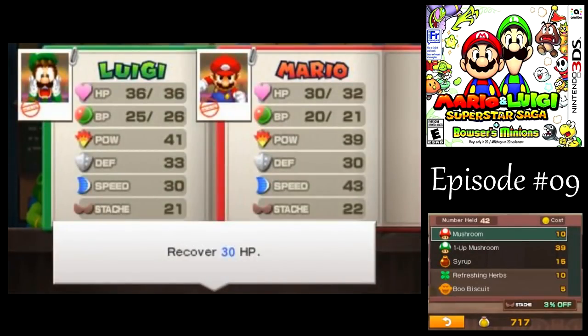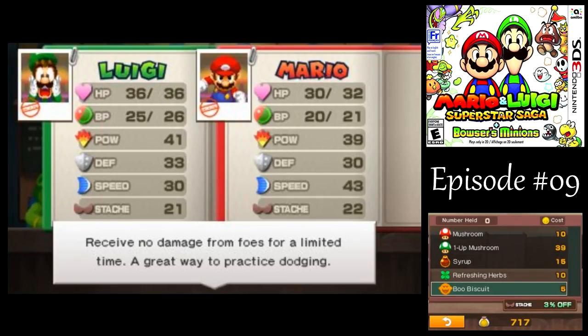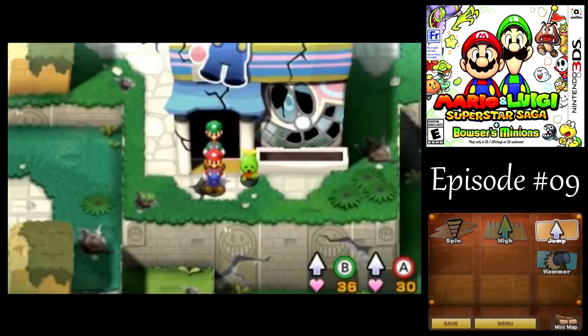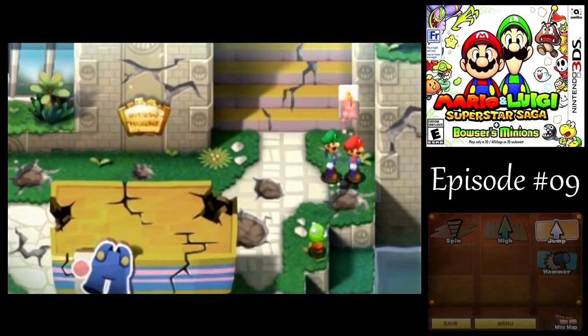They just sell regular consumable items that do standard JRPG stuff. They've got Boo Biscuits — I don't think I've ever used those, but I suppose they could be useful for what they say they could be. Okay, let's get out of here and head on up to the actual castle. This is just like the castle town, I guess.